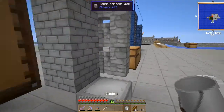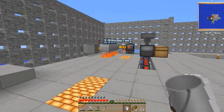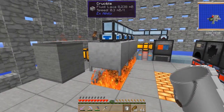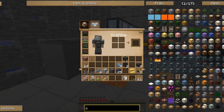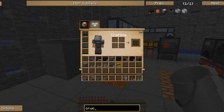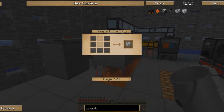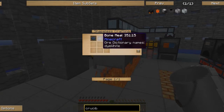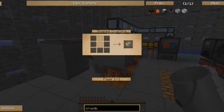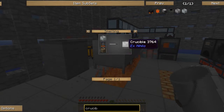To fill the tank with lava, you'll need a bucket, a crucible, and a heat source. To make a crucible, you need clay and bone meal. Make porcelain clay by combining one piece of clay with one piece of bone meal. Then craft an unfired crucible using seven porcelain clays, put it in a furnace, and cook it to get your crucible.